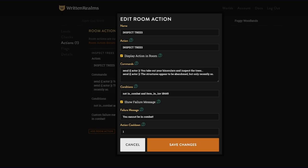In order for someone to not spam it, we're going to use marks. Right now we have for the name and the action 'inspect trees' — we're displaying the action in the room. In commands, we have 'send to actor: you take out your binoculars and inspect trees.' We could do this at infinite item forever. The conditions are 'not in combat' and if you have the binoculars in your inventory. Now we are going to add one new condition: marked — 'inspect trees true.'